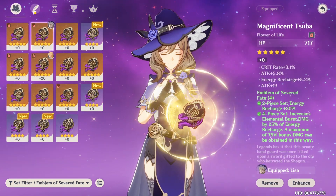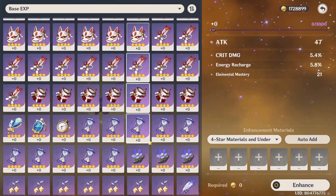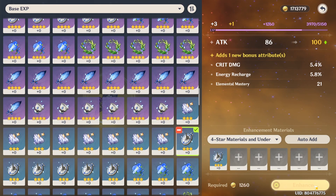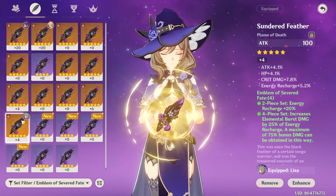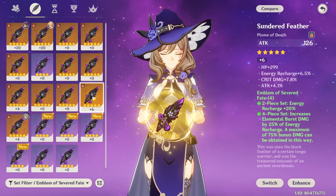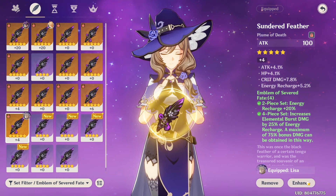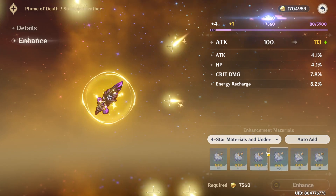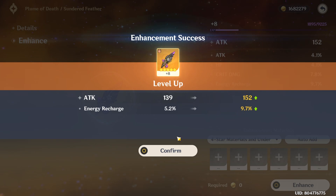I think we should do the feather next. This would be really nice if we get crit rate. Defense — okay. I'm gonna roll this one, and if it goes south I'll feed it into this one, and if that goes south I'll feed it into this one. My biggest worry right now is not having enough crit rate. Let's take it to 20. ER, crit damage, ER — good start!